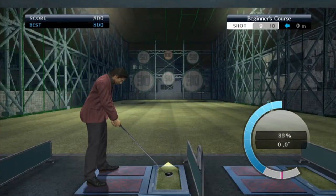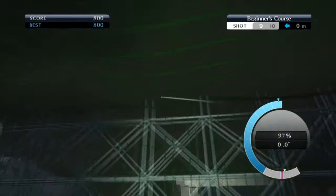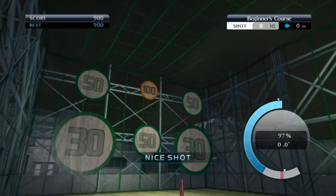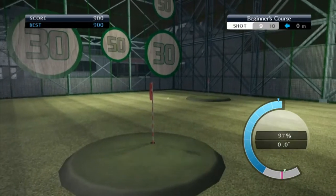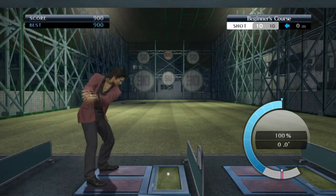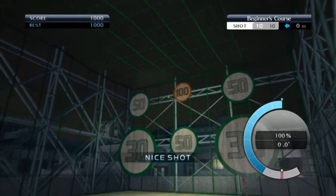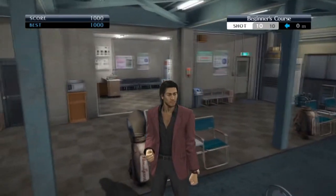With the advanced course the targets all flip when they've been hit. So what you want to do here is hit the holes in the ground. With the holes in the ground you're going to have to practice this, but once you nail one in, that is the exact shot you need to keep repeating.